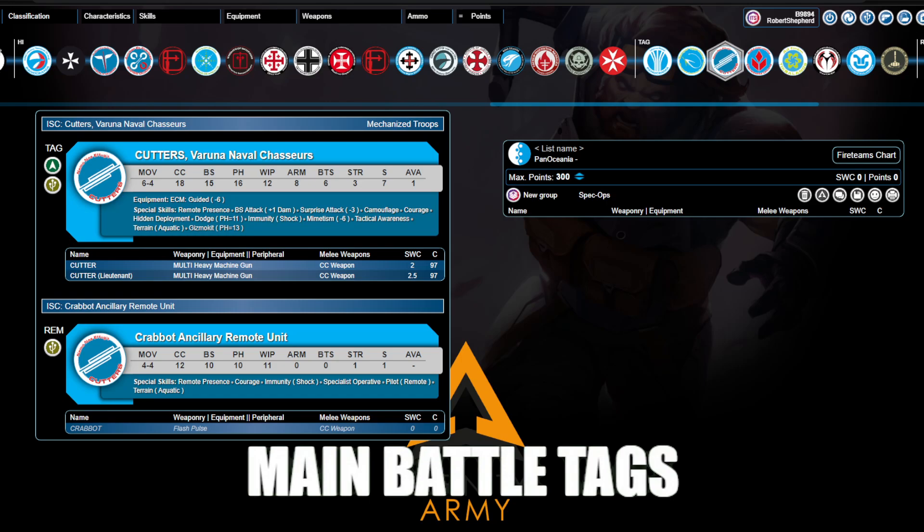You do not necessarily need a plan to kill the enemy TAG, but you have to think about how you're going to constrain it. If your opponent can be like, 'the TAG I have can't be hurt because my opponent has combi rifles,' therefore they can massively improve their defensive game by using it as an ARO piece — that's the situation you want to avoid. And similarly, you want to avoid the TAG rampaging into your lines.